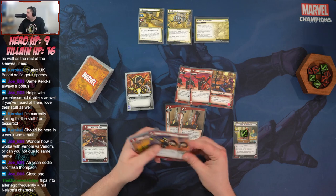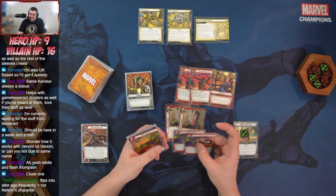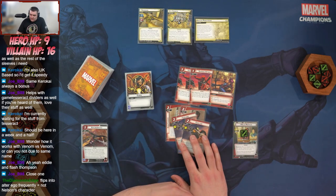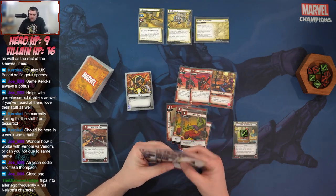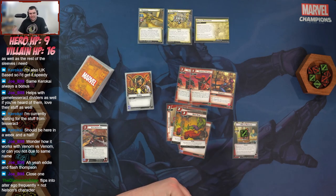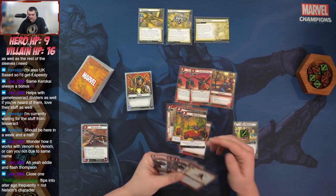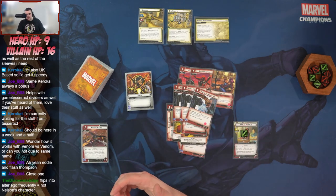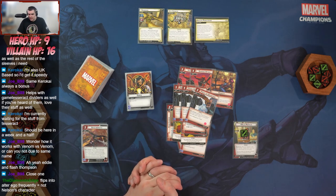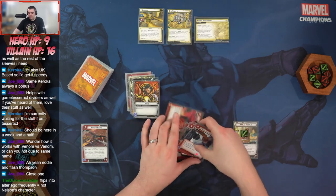Flipping to alter ego frequently equals Nelson's character, yes exactly. We have Fusillade to activate the Hand Cannon basically without discarding it. We've got Drop Kick to make sure that we are maintaining that stun lock on the villain — we're going to be activating through Miles's ability but also with Drop Kick. We've got Martial Prowess for more economy, and then Press the Advantage: deal two damage to an enemy if that enemy is stunned or confused, draw a card, so it kind of pays for itself.